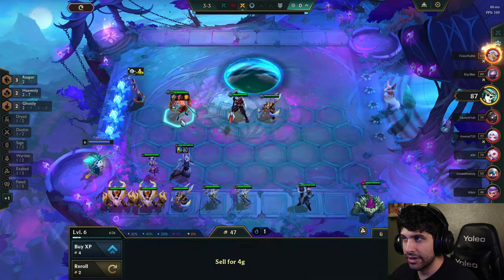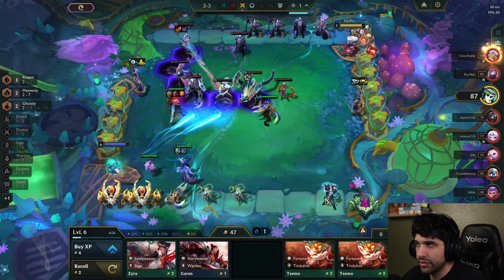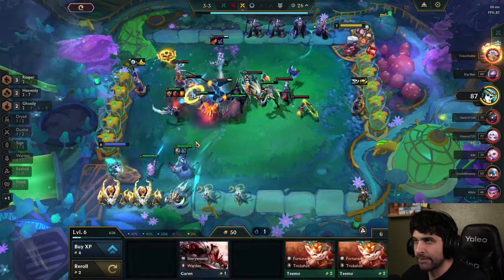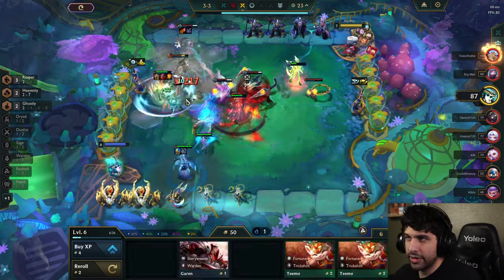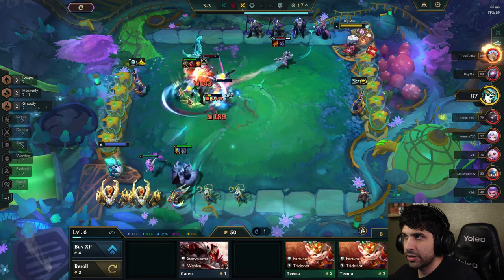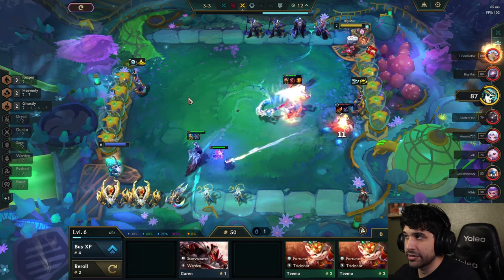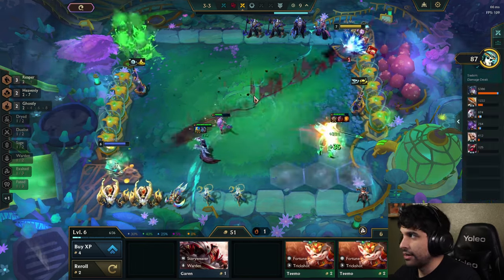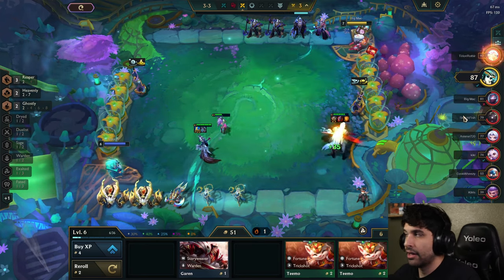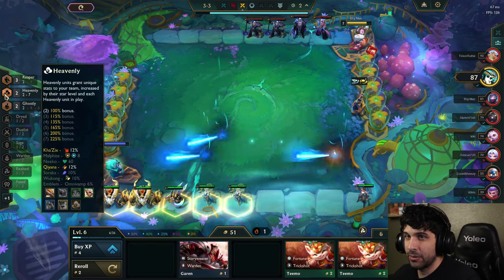Kane is our carry unit for this composition, and this item's not bad on him. I'm going to slam items on him so he can start doing serious damage — we no longer need Gnar. Edge of Night is really the best item on him, so hopefully we find one, but I just wanted to put some items on him to make sure he could win. Look at him go — those aren't his best items but sometimes you just have to make do. If we keep our win streak going, we'll be in a great spot.